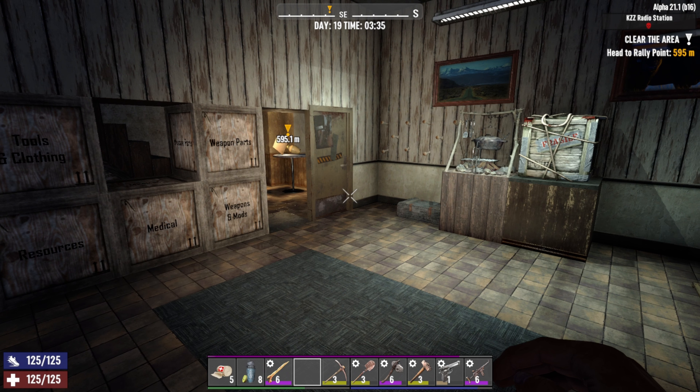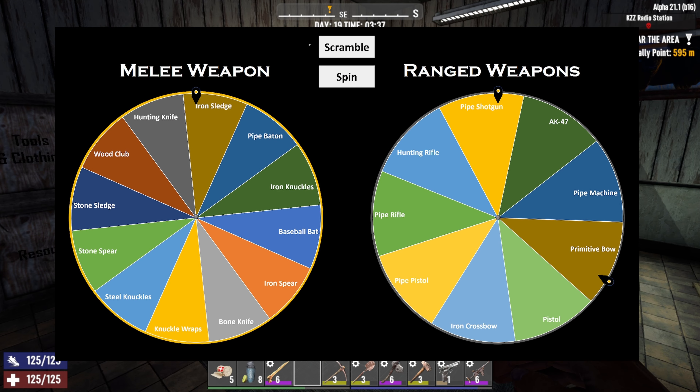Let's go ahead and spin the wheels and get going. The one new item is the steel knuckles that we got yesterday. We did learn how to craft a double barrel shotgun, but it turns out we don't have any shotgun parts, so I did not add that to the wheel. Shotgun parts is one of the things we're going to be looking for when we visit the traders.